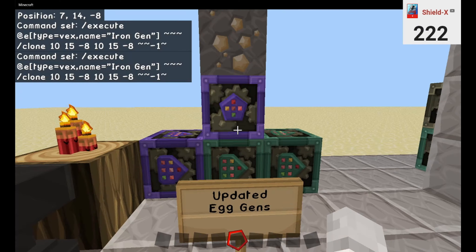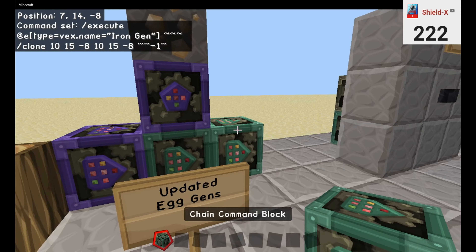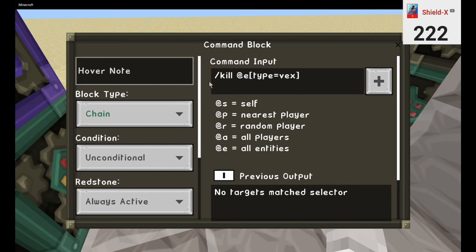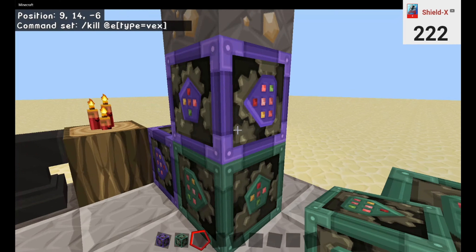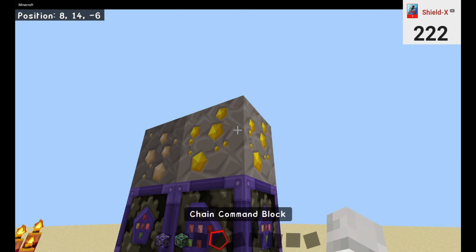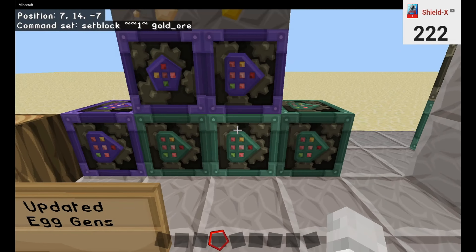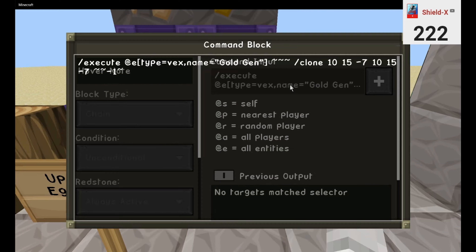Tilde tilde negative one. Now you might ask: how do you add more generators to this setup? Simply clone this command block and move it over. This one will be the kill entity type equals of X. Take these two and place them again right here. I already have this pre-done. Change the top to gold ore, and change the bottom to clone this one.